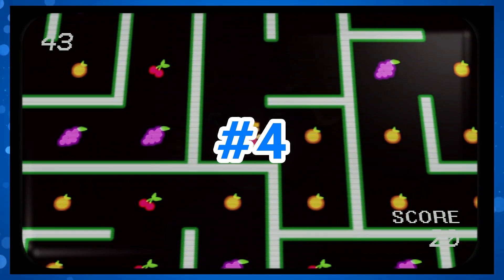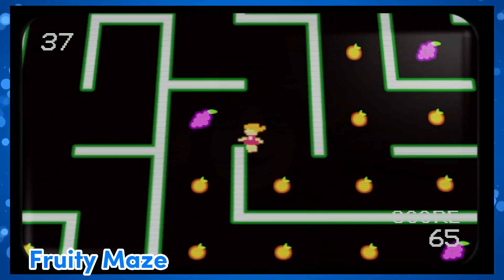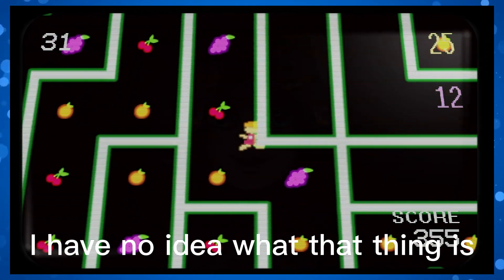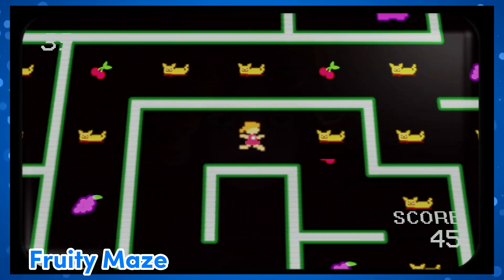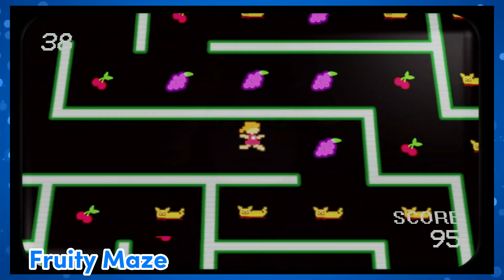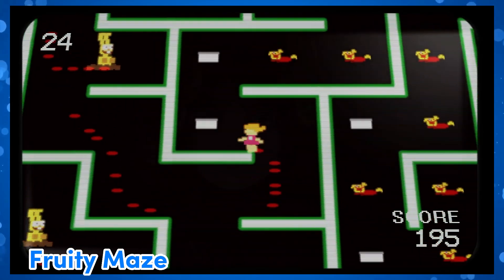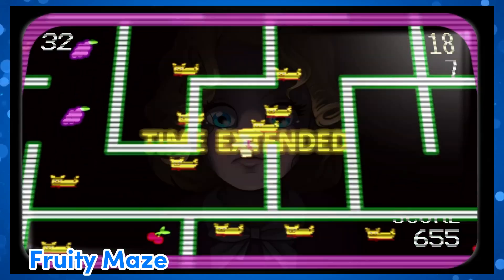Fruity Maze is a Pac-Man style game where a little girl goes around collecting fruit. Collect all the fruit before time runs out to win. There are power-ups such as a lightning bolt which lets you run faster, a magnet to attract fruit, and a purple gummy thing that lets you walk through walls. This is probably the most challenging mini game out of all of them, and the fact you have to beat it like three times for the lore secret makes it even harder. The lore secret is pretty terrifying — the girl trails bloody footprints, the music slows down, there are dead dogs and creepy bunnies, and when you're low on time there's a loud car horn. Creepy. This is definitely the best out of all the lore keeper games.